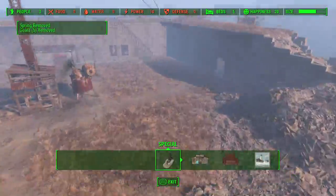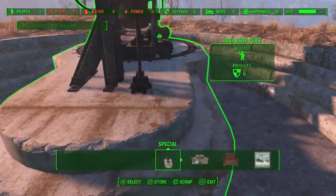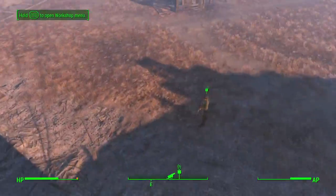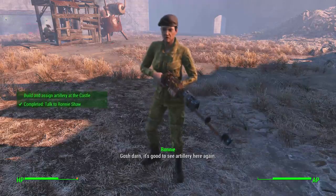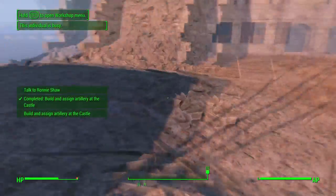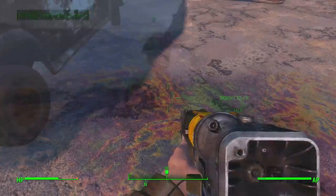Once you're done assigning someone to the cannon, go ahead and talk back to Ronnie. She's gonna want to test it out and do a little demo. Come over to the Wasteland area and throw down a smoke grenade that you grabbed back in the armory — make sure you have one equipped. Throw it down and you're gonna actually see what this thing looks like. It looks freaking awesome — calling down cannons from the sky is pretty sick.